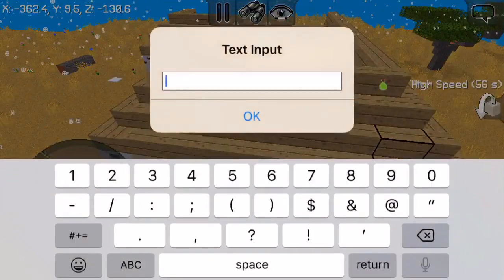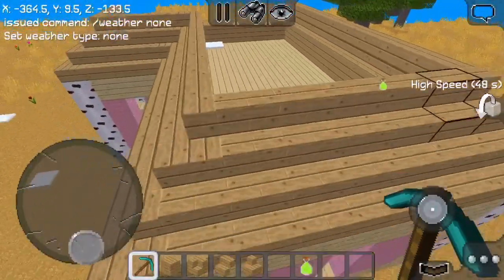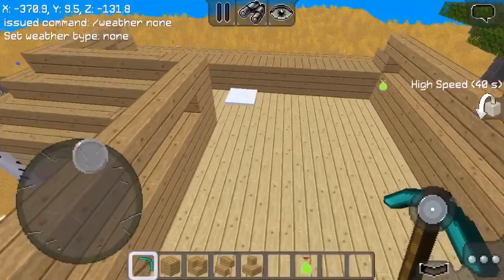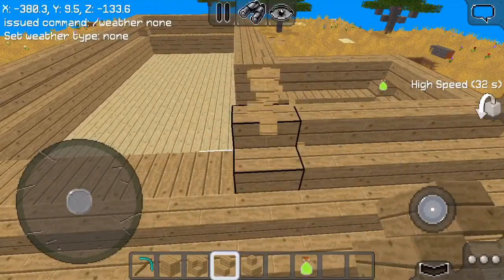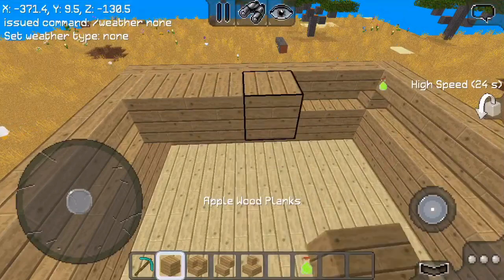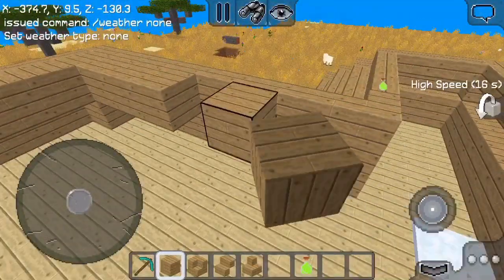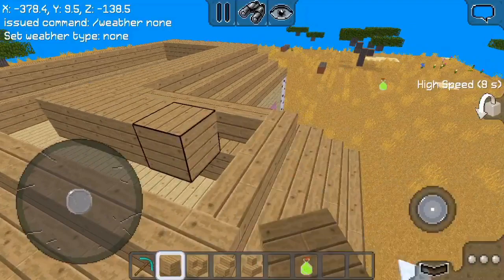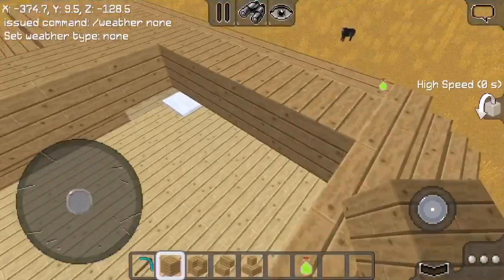Now we're gonna repeat this over and over. It's literally snowing too much — I can't even see, this weather is so annoying. But as you can see, the house is coming together. There are multiple ways to do a roof — you don't have to do this method. I just think this method looks fancy. I might show other methods in the next video, maybe for the boy-themed house.